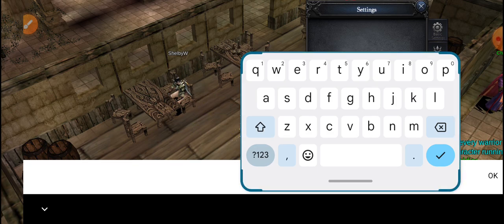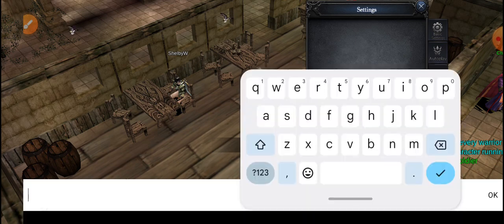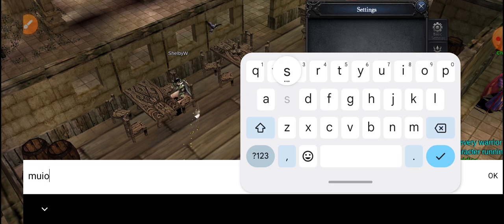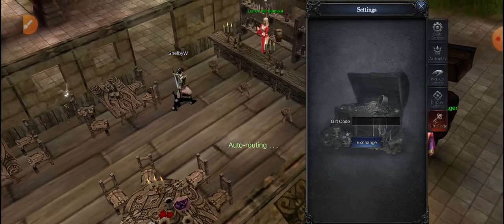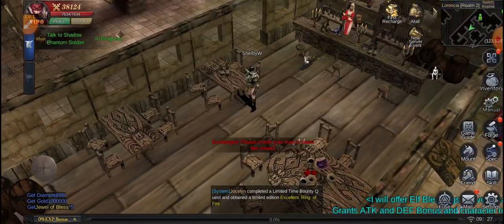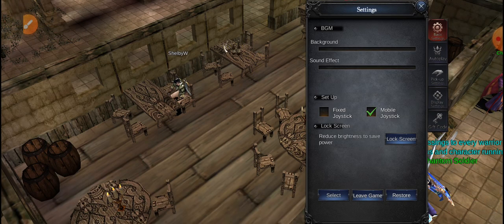Let's start with the special gift codes — the limited time or holiday gift codes. First is Happy Halloween, and it's already expired. Next is Thanksgiving, which is still active. Next is MUIOS 777, then MUEN 666 — both still active. So as of now, only Happy Halloween is not active anymore. That's the only gift code that's not active.